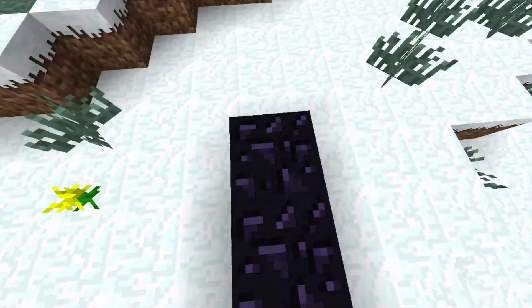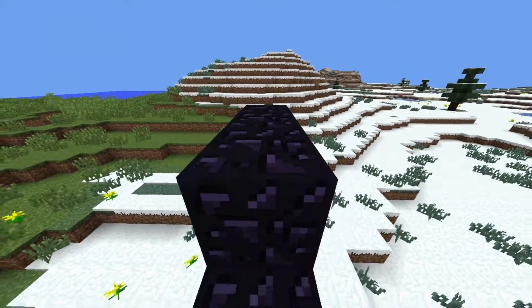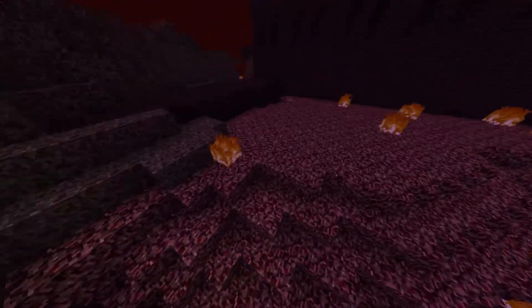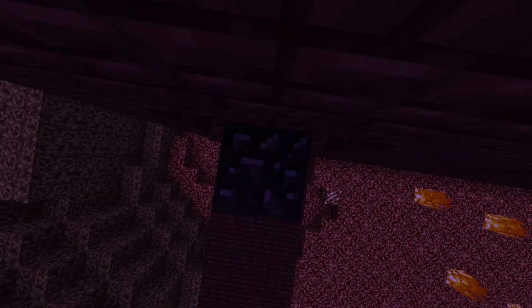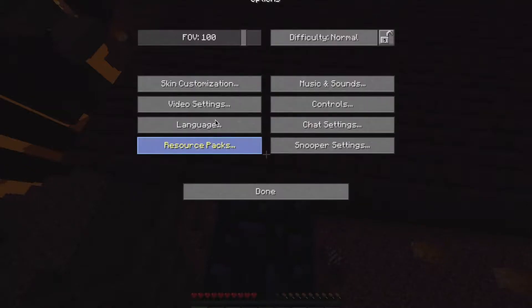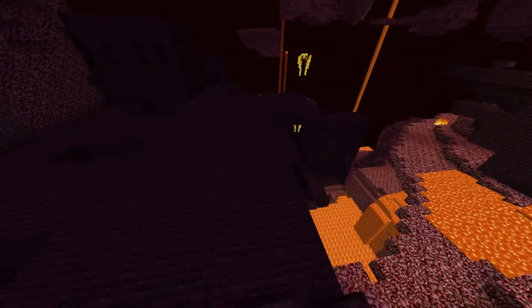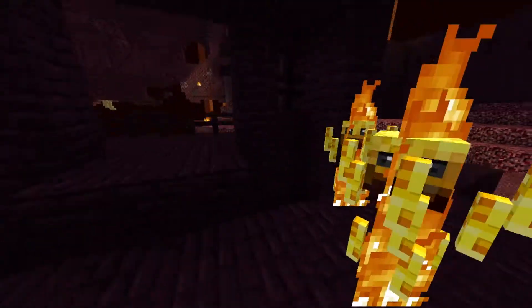Step 8 on how to kill yourself if you're suicidal: get a diamond pickaxe, start mining obsidian, go to the surface, and build a nether portal. After all that hard work, you go into the nether — and after you're in the nether, you will die, because it's the nether, let's be honest. If you're lucky enough to spawn right next to a nether fortress, like I did, just go inside and kill yourself by the blazes. That is step 8.